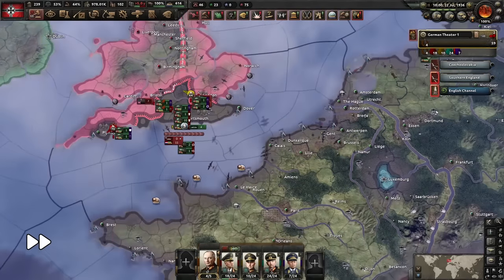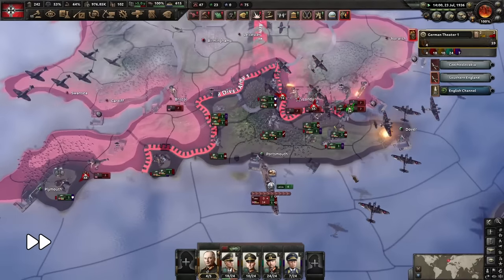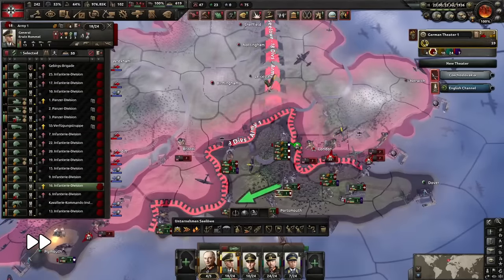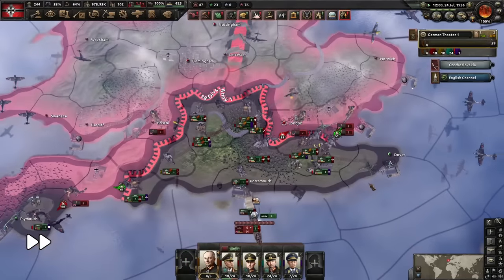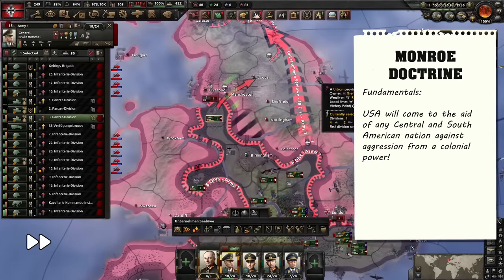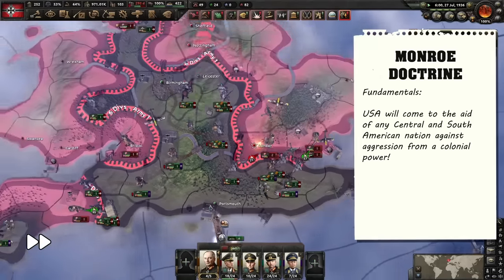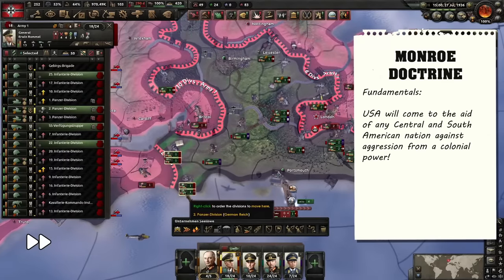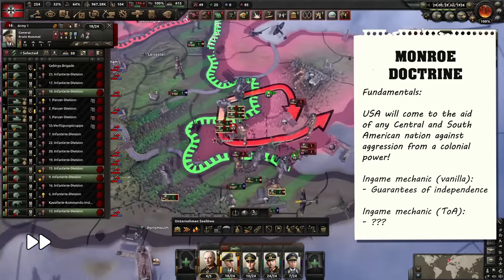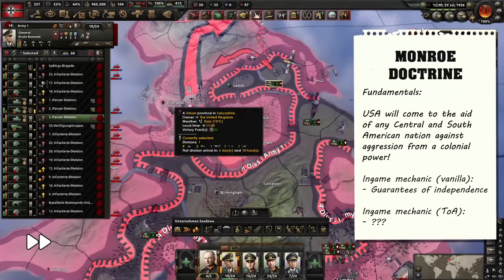As our talented Mr. Hinkle told us in the beginning, the United States has a serious issue with their foreign policy at the moment. The country pack, fittingly named Trial of Allegiance, fundamentally changes how the Monroe Doctrine — a cornerstone of the non-intervention policy of the time — is implemented in the game. Just as in real life, the Monroe Doctrine declares that any aggression into the Americas by nations from overseas will result in the United States getting involved. Without the new country pack, this is represented by security guarantees. But with Trial of Allegiance enabled, the system is a bit more complex and therefore exploitable.